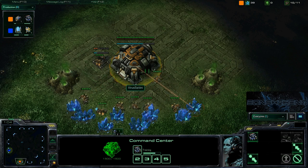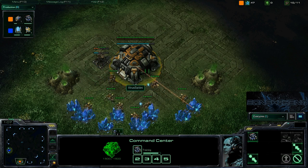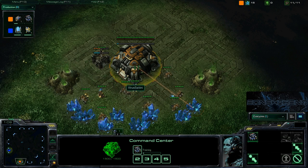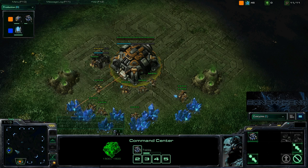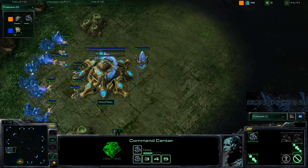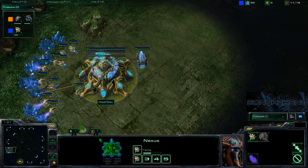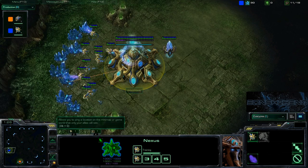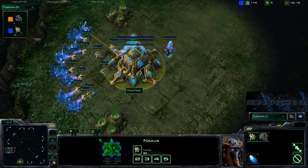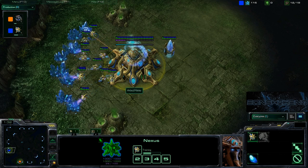Hello everybody, I'm Ian Chikino. I'm going to cast a best of three series for ESL Cup between Virus Satini, our orange Terran player down in the bottom position on Lost Temple, and he's going to play against Miles Hasu, our blue Chrono Boosting Protoss player on the left side of the map. This is game number one on Lost Temple.